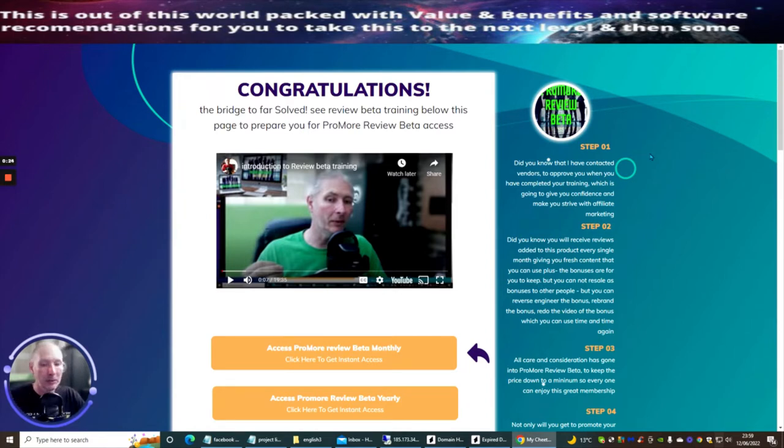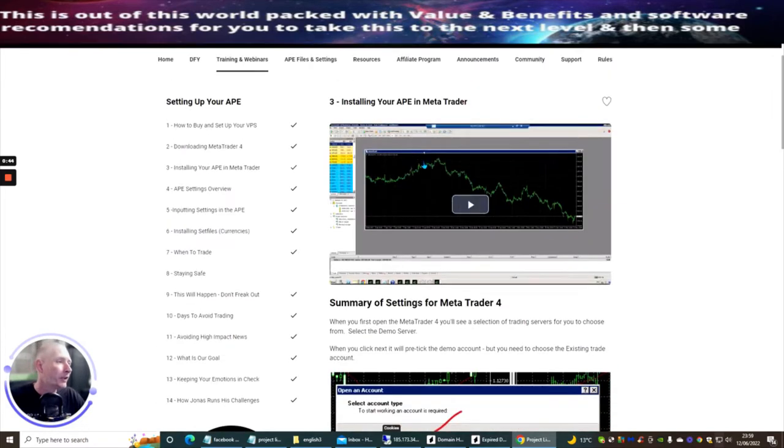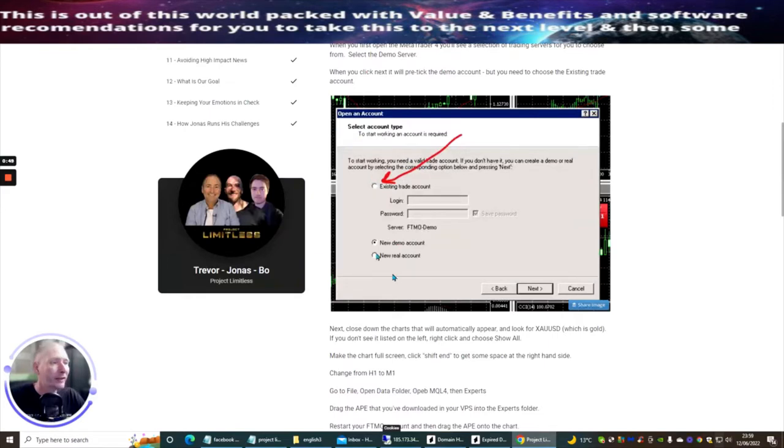I couldn't get the bot to work Thursday or Friday. After thinking about it over the weekend, I realized it was a very schoolboy error — and the instruction manual actually tells you not to do this. When I signed up I clicked on 'new demo account' and put the login and password in, which kept me away from accessing my FTMO demo account. When you set up your FTMO account they give you the login and password already, so you just need to hit 'existing trade account' — you don't need to set up a new demo account. That's why I struggled, and it took me about three days to sort out.